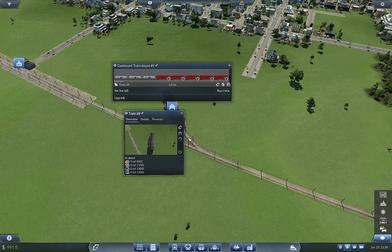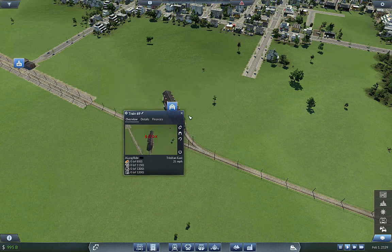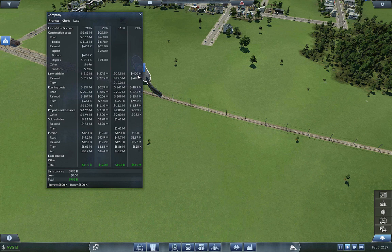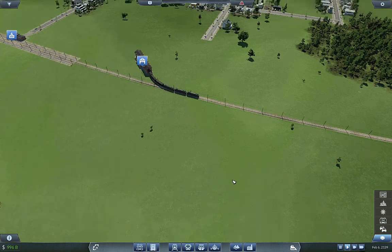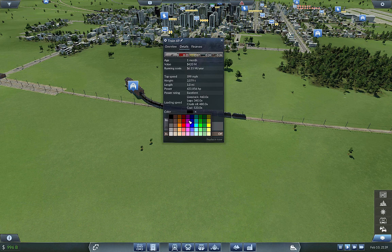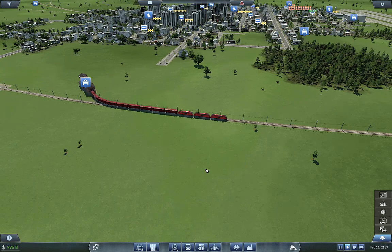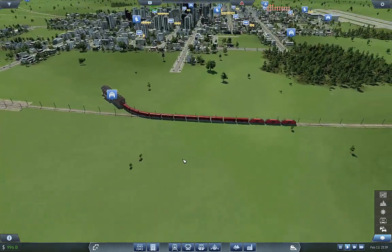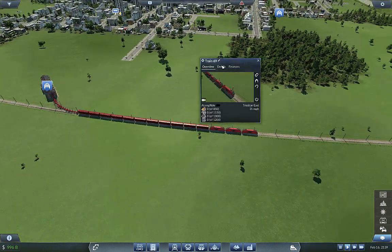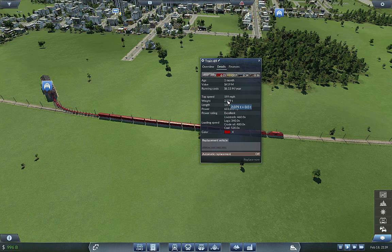It's going to take a while to get out of the depot, that's for sure. Let's set this line. It didn't even make a dent with all those vehicle purchases - 420 million, still profitable for the year already and it's only February. Let's make it a dark red color just so we can see the glory of a mile-long train. I'm curious to see if these three engines - it is 2,000 tons and we are at 633,000 horsepower.